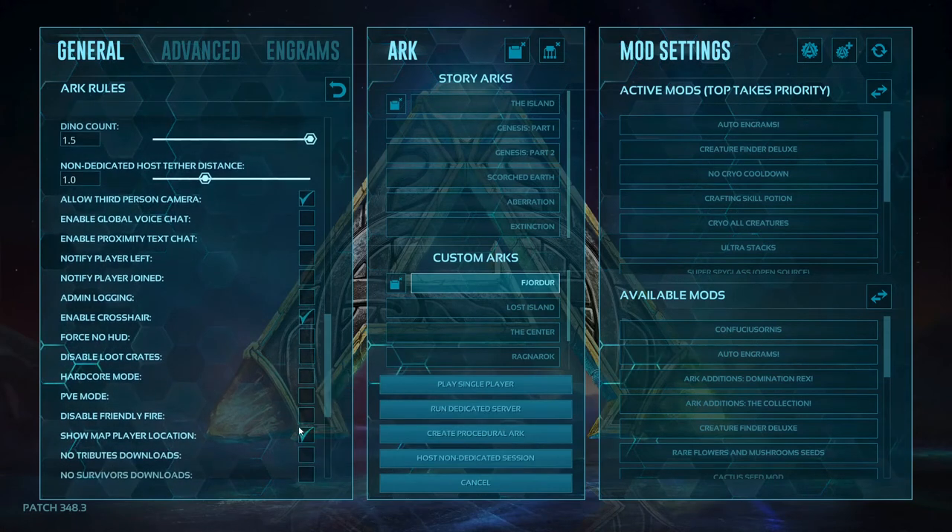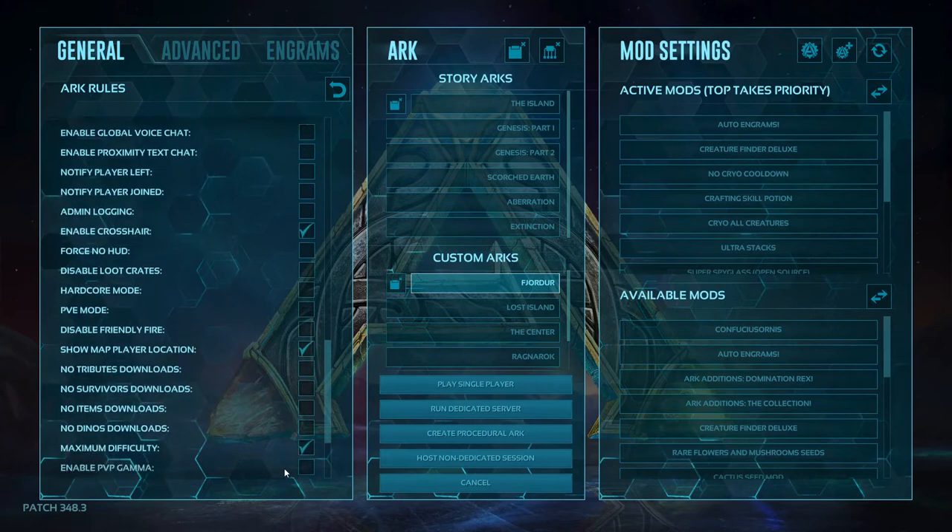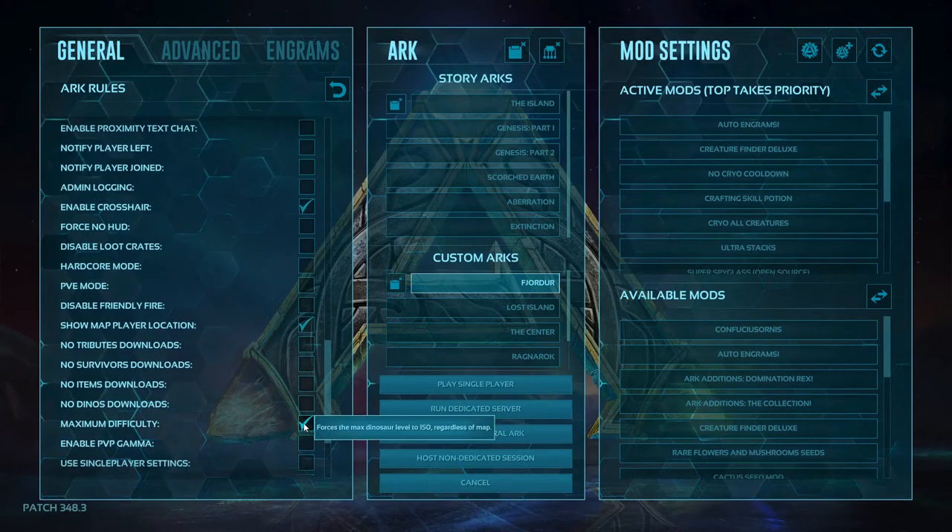Then we have show player location and max difficulty dinos. For some reason I've noticed when I'm on the island, I'm not getting level 150s anymore. I've asked people about it on Discord and they don't know why. I've even tried changing it in the INI files and that doesn't work. But this setting will force the max difficulty of every dino up to 150 — though it appears not to be working on some maps.